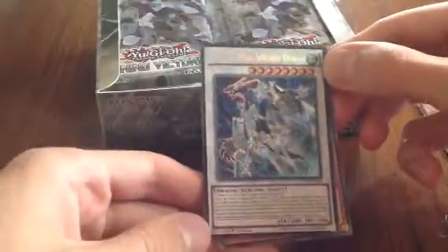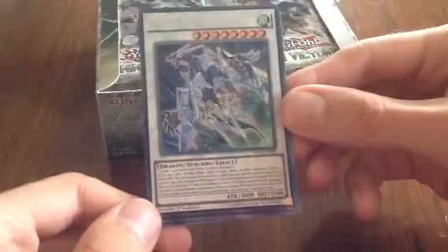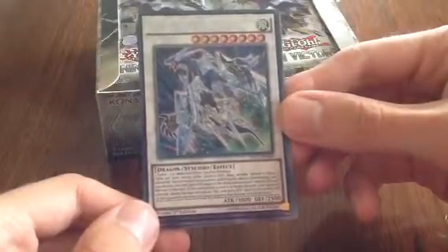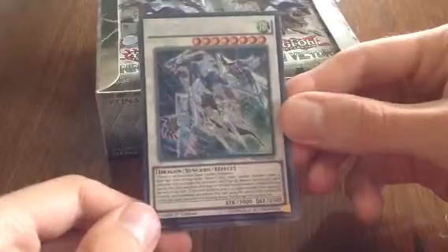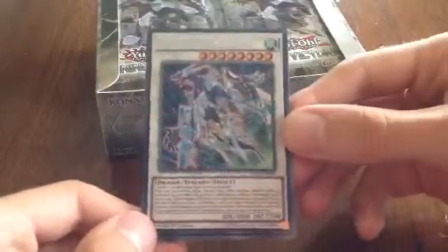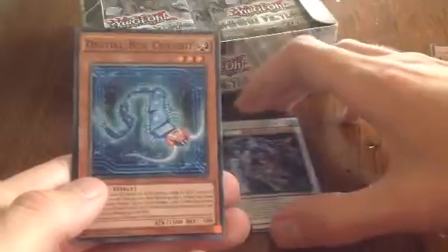Already in our first pack we have Crystal Wing Synchro Dragon — this is the one card I really really wanted! Look at this card, on our first pack, this is really really awesome. For its effect: once per turn, in either player's turn, when another monster effect is activated, you can negate the activation, and if you do, destroy that monster, and if you do this, this card gains attack equal to the destroyed monster's attack until the end of the turn. If this card battles a level 5 or higher monster your opponent controls during damage calculation, this card gains attack equal to the current attack of the opponent's monster during that damage calculation only. Really really nice card — it's definitely going to be sleeved out later.